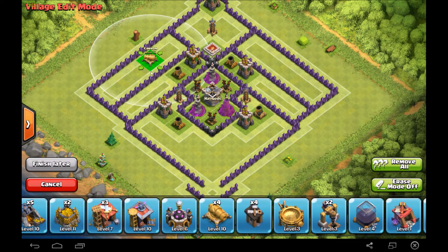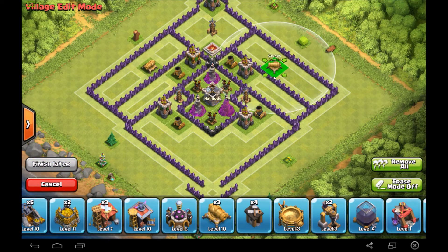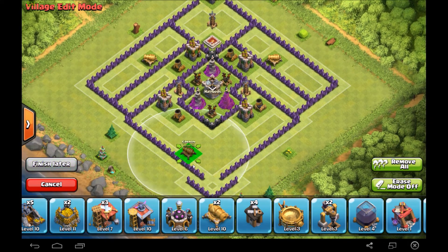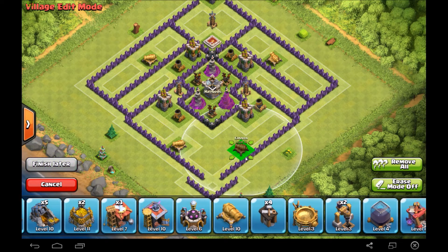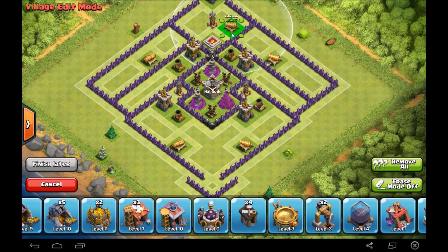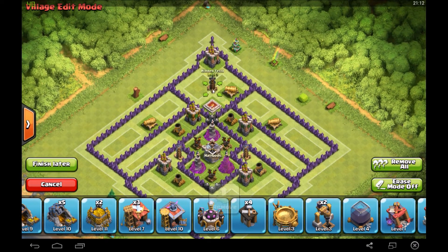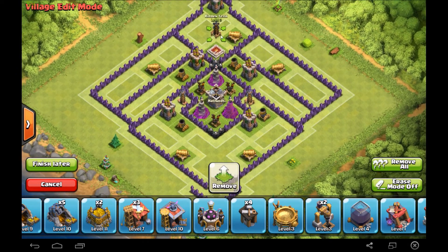Even if there was a perfect base, absolutely flawless, it still wouldn't defend up here as a Town Hall 8 base. Of course a flawless Town Hall 10 base will defend perfectly here. It's also something I would not suggest doing — pushing up here — if you're not sure you're a good attacker.